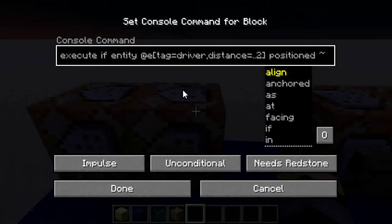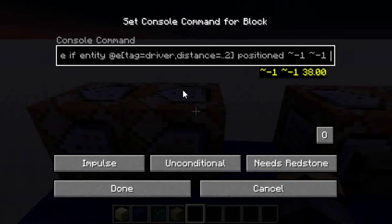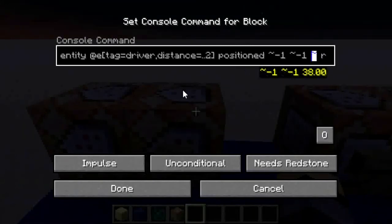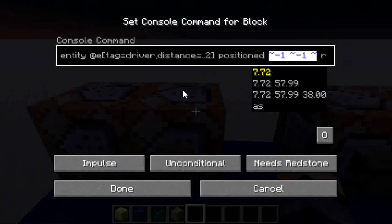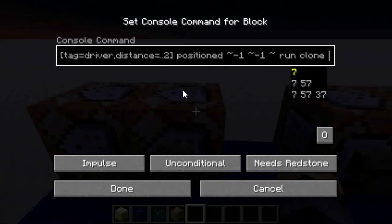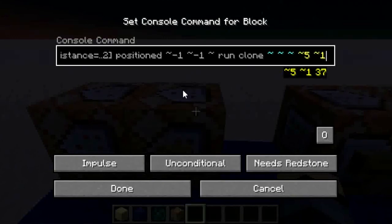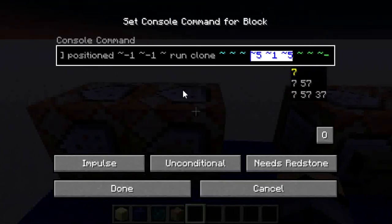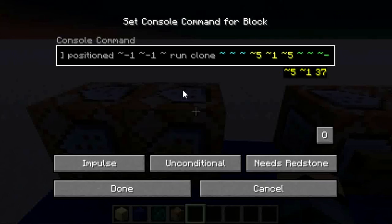Execute if entity — if there's a driver, if the driver is close enough and you press the button — then this position here should be relative coordinates linked to the bottom lower northwest corner of your boat or whatever it is. Run clone right here — to — this should be the size of your boat. This is the height, this is x, and this is z.